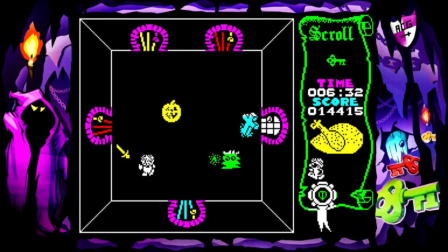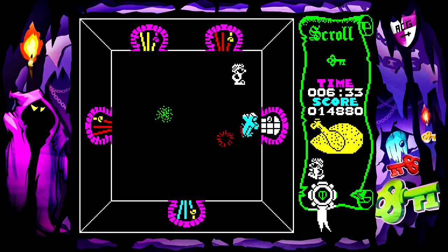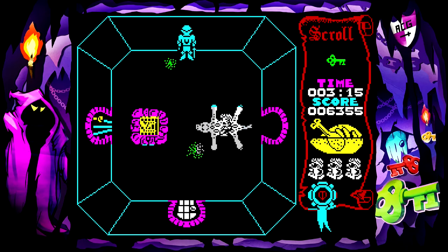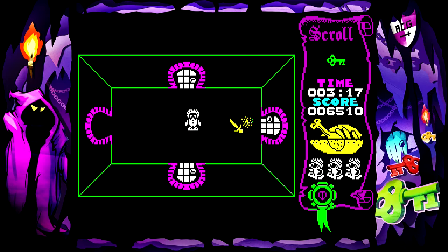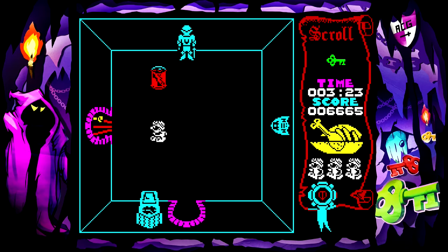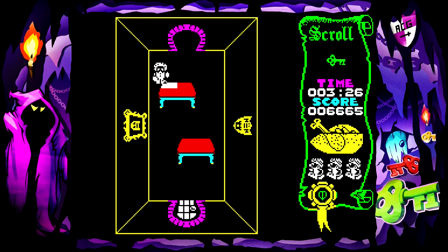It gives me a Smash TV vibe — you're stuck in a small place. Another thing about Attic Attack: your life bar is also a food meter, so you have to constantly pick up food. It's amazing — there's a very detailed large roast chicken on your screen, and as it gets lower, you start to see the bones get revealed.